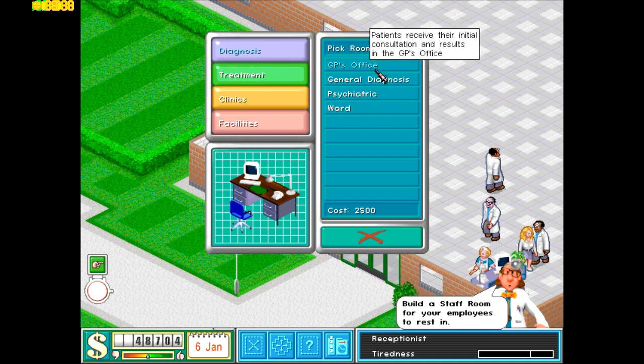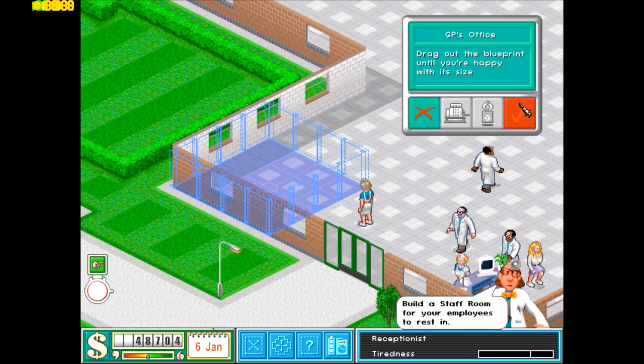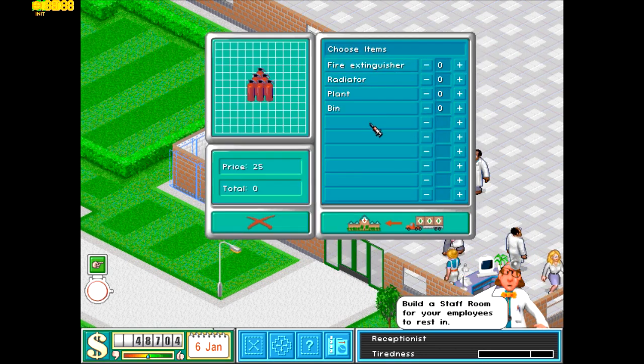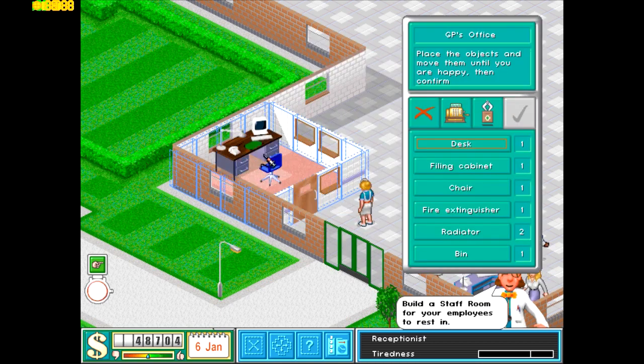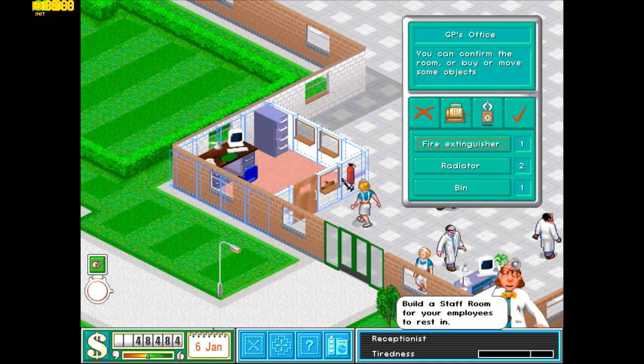With the diagnosis rooms you can actually find out what is wrong with your patients. So let's first do the GP's office — GP stands for General Practitioner. This is basically the first stop on the way to healing themselves.